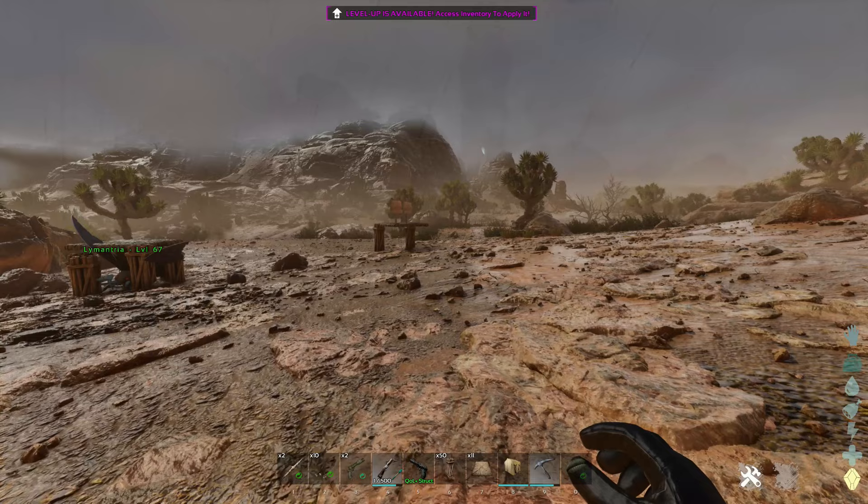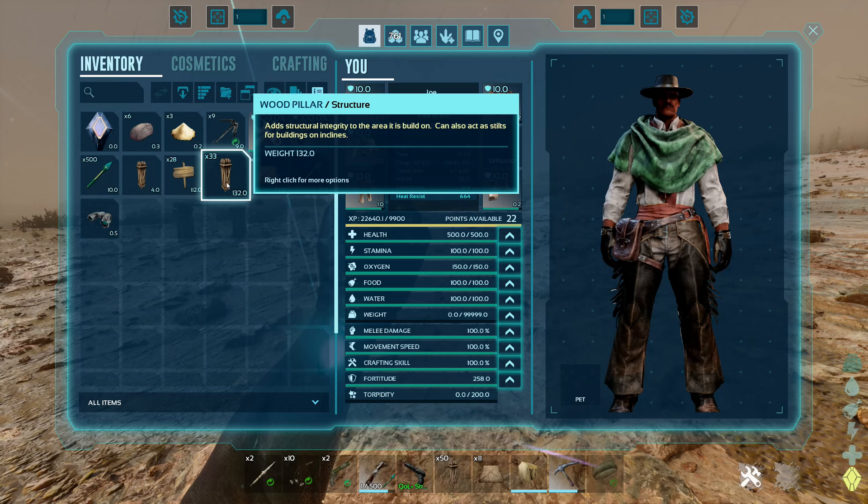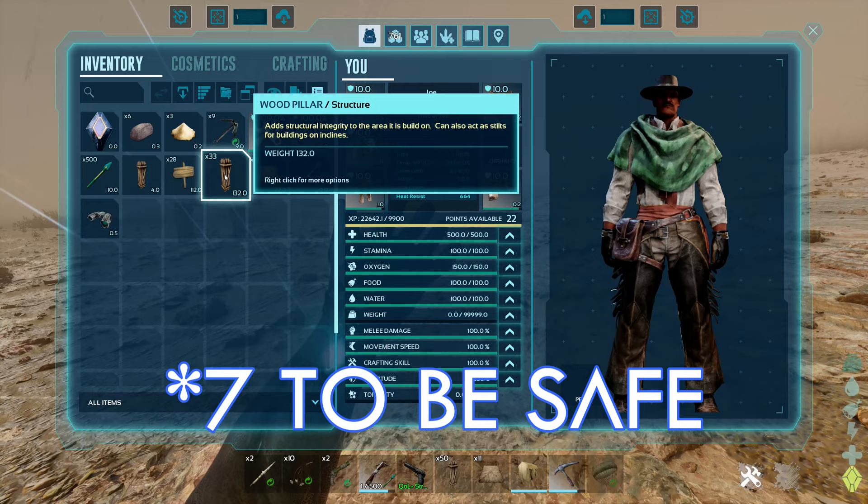What we'll do here is, I'm getting my inventory — I have some pillars. You don't need this many, you need about six of them. You need six pillars, a ceiling or two, and that's about it. You're also going to need a bola.